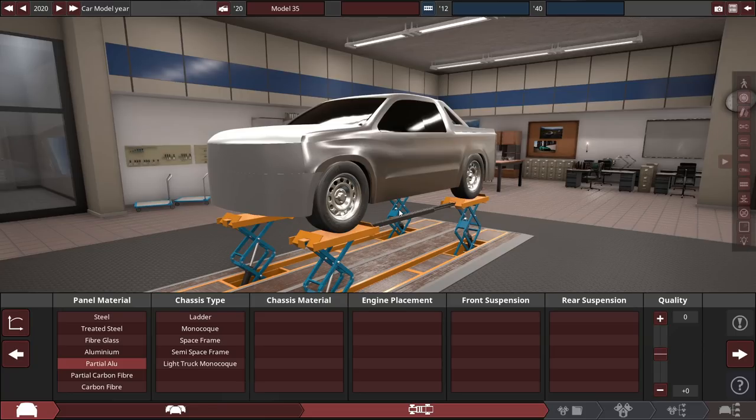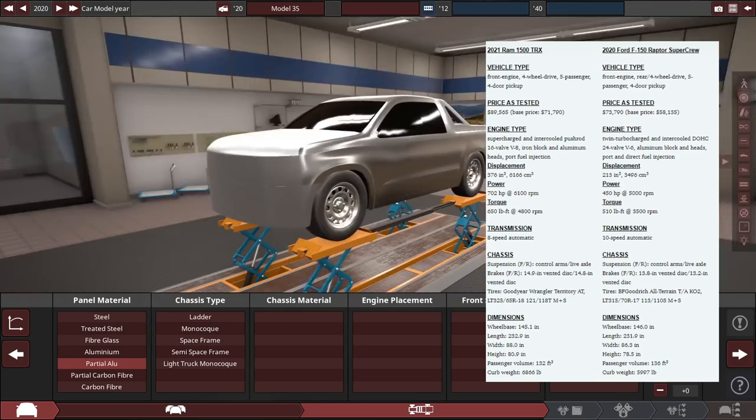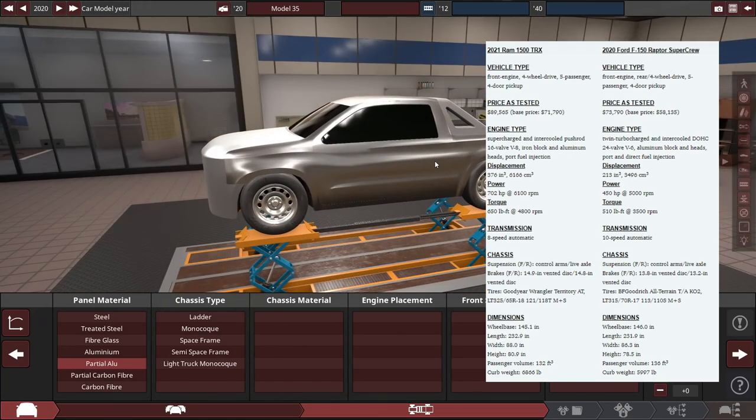I want this thing to be a reasonable weight. The current Ford Raptor is around 6,000 pounds and the Ram T-Rex is like 6,800 pounds, so they're insanely heavy boats. The Ram is almost 7,000 pounds, which is crazy for a modest size American pickup truck.